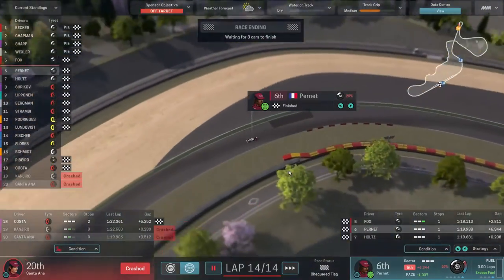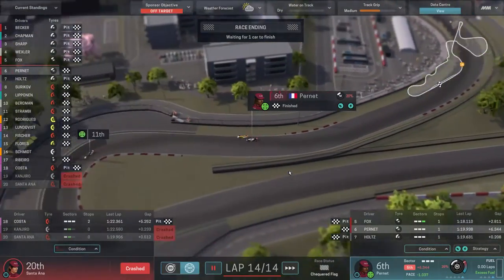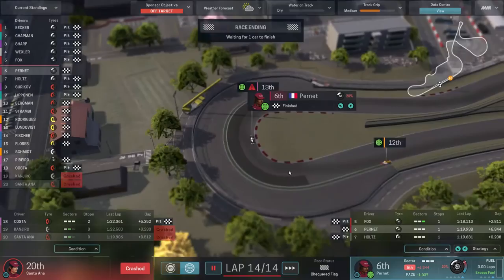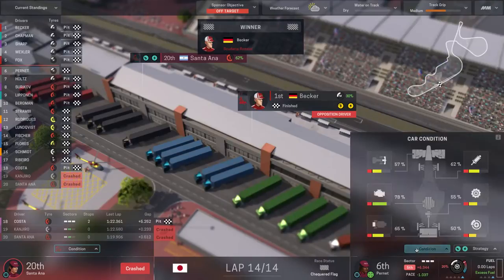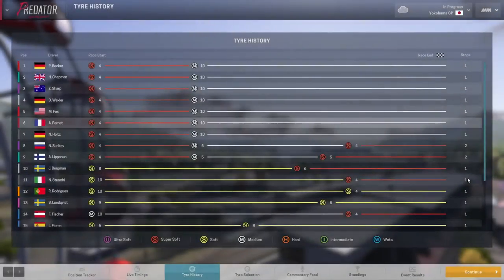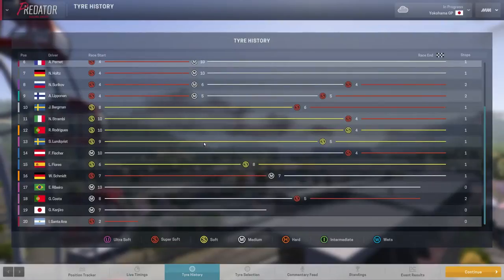Sixth place — really happy with it, especially in this Predator car. We're still going in the right direction. It would have been nice to see what Santorana could have done; she was in 12th when she crashed and could have moved up further. The biggest thing to take away is that the car condition didn't drop dramatically from running in overtake mode for the entire race — that's something we can factor into races going forward.